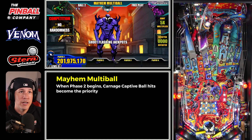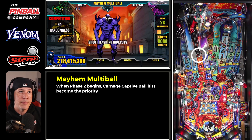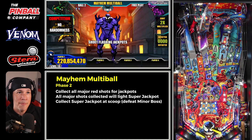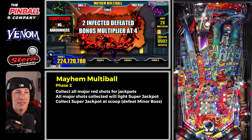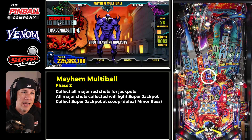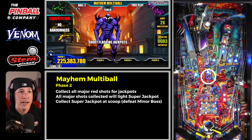As soon as you get done with phase one, immediately start going after that captive ball — that's what I recommend. That's how you light your carnage multiball. At the same time, you can also start defeating infected. I'm still at zero on the LCD, and now I'm finally at one because I hit an infected target more than once. You've got to hit it once to light it, then hit it again to collect it. Now my carnage multiball is lit up the middle, so that's what I'll entirely focus on.